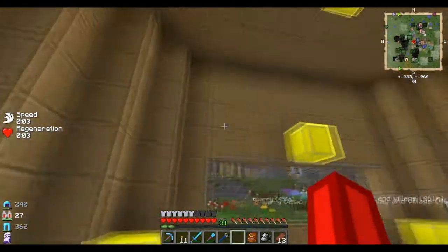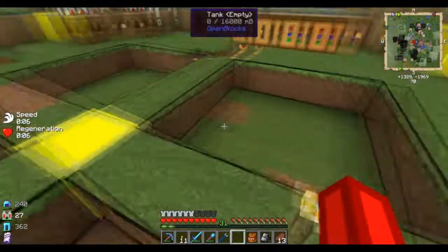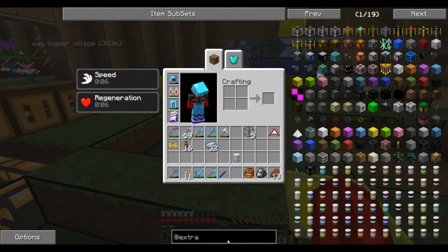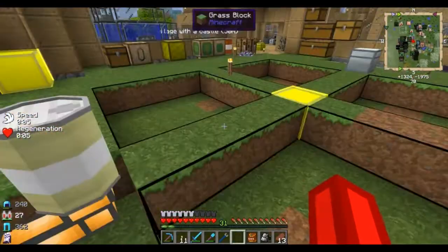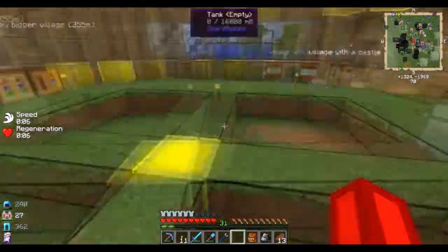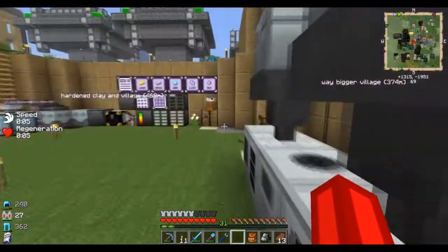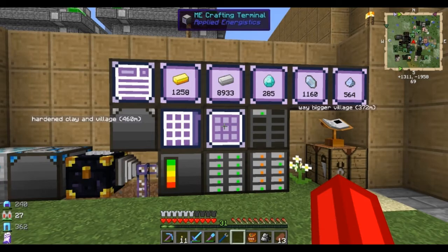I was messing around with this room in here. I've contemplated making it look kind of honeycomb-ish — maybe I will. I have these tanks on the ground, and this one is currently being filled with seeds. I have the squeezer going with tons of pumpkin seeds; that's just doing its thing. But I can't see the liquid, which is what I wanted. So I'm going to break this and put the seed oil in here using the Railcraft tanks instead.